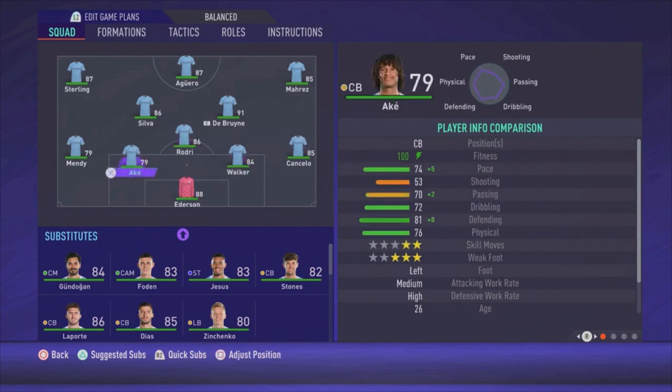The other centre-back is Ake. I know he's not the best defender in this squad, but I also chose him because he is the fastest centre-back in this squad. If you don't mind about pace, you can also use Stones, Laporte or Dias. But for me, pace is really important, so that's why I'm using Ake.